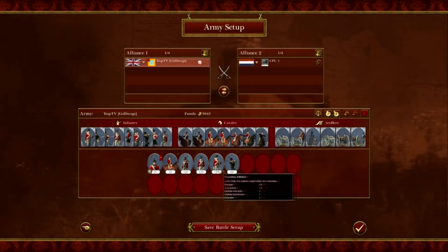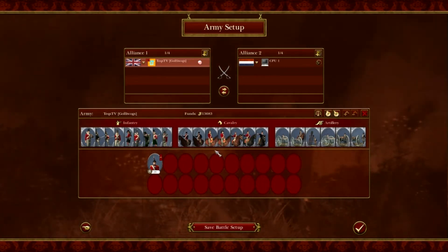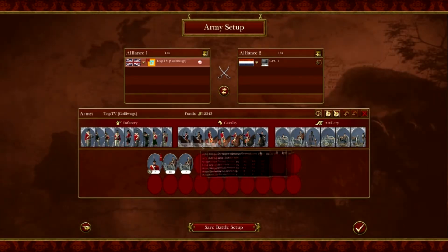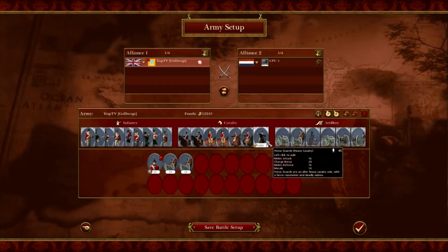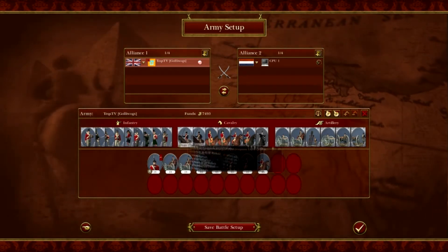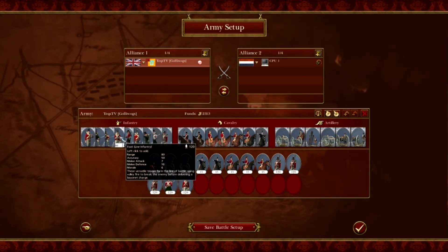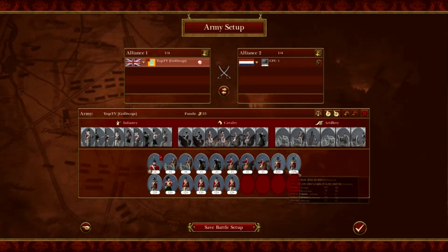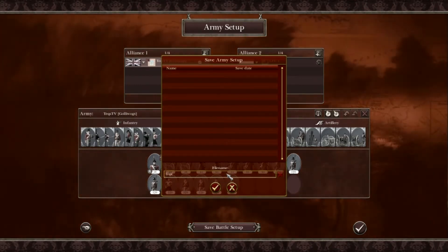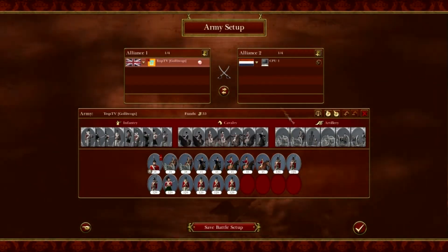Let's take out some of these units - I don't know a quick way of getting all these off, so if you know how, tell me. We'll choose about two of these, a couple of those, one of those, some elite infantry - maybe three Black Watch - and the rest will be line infantry. I'm going to save this army and call it 'text TV series'.